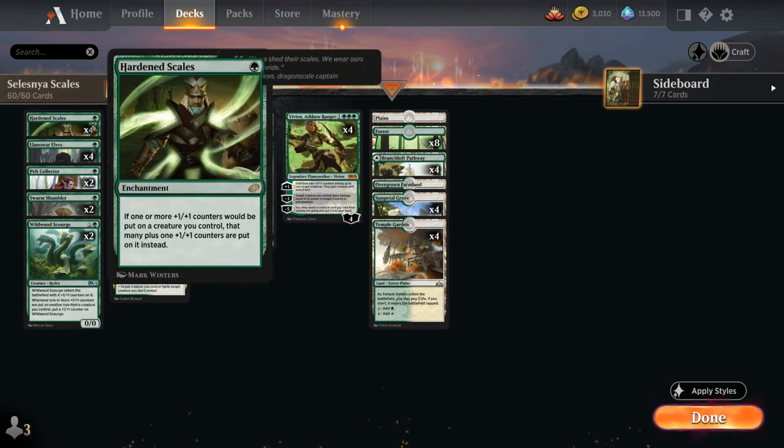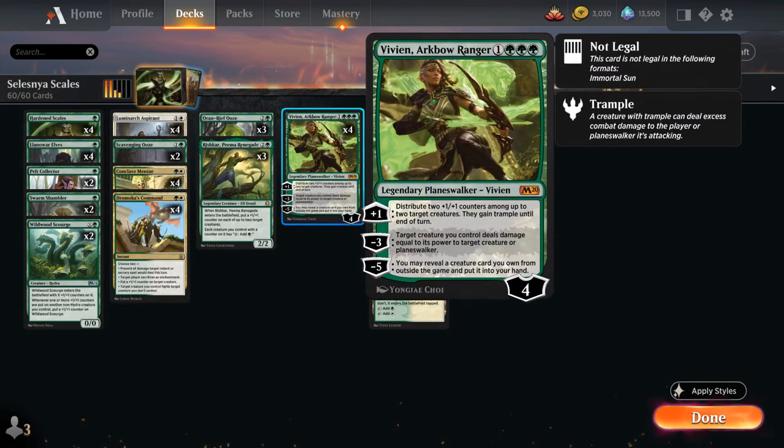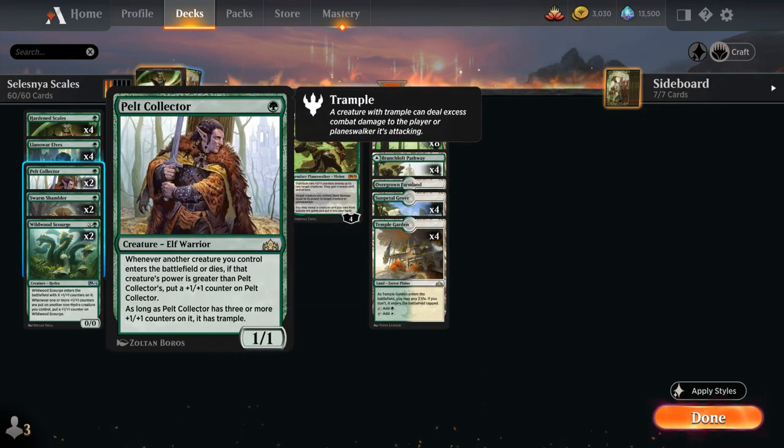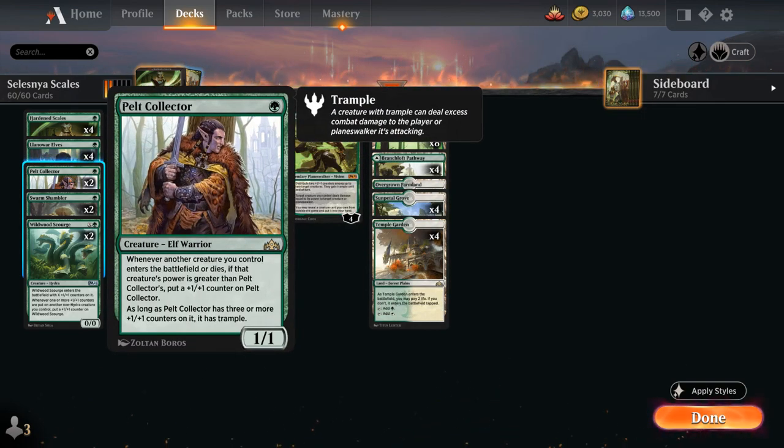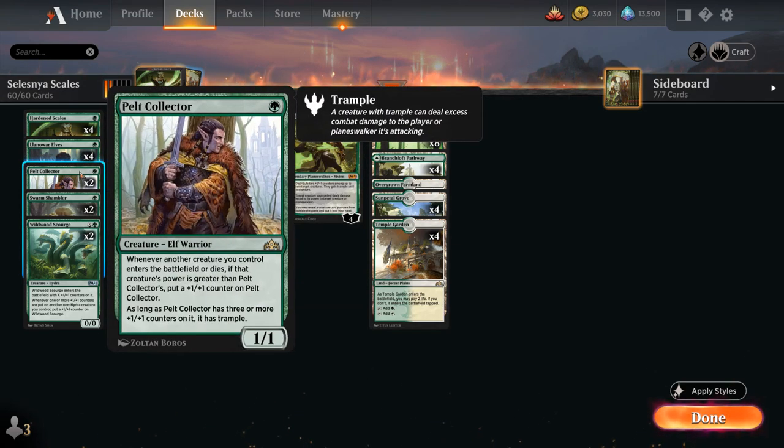Looking at the rest of our deck, we need some early acceleration with Llanowar Elves, perfect for ramping into Vivien ahead of schedule. We've got only two copies of Pelt Collector, a very synergistic creature in a plus-one counter deck. The main issue is we don't have a lot of large creatures to grow the Pelt Collector when they enter the battlefield, but it's still a nice sequence: turn one Pelt Collector, turn two Conclave Mentor, and then the Pelt Collector picks up two plus-one counters right away. Once it has three or more counters it also gains Trample.